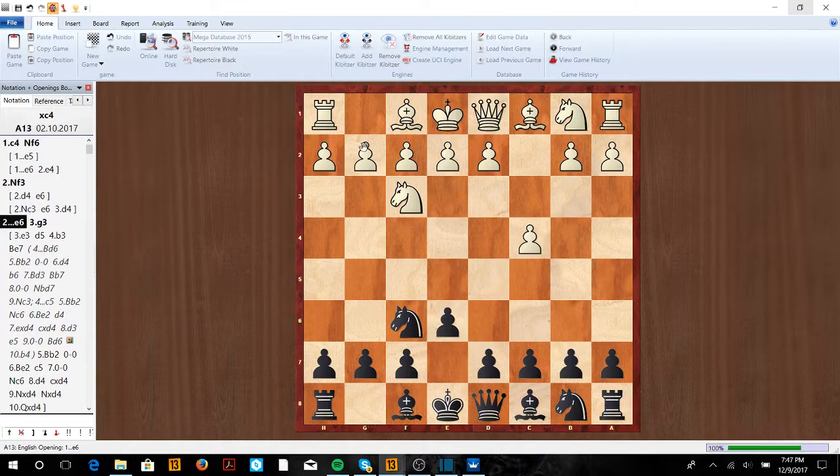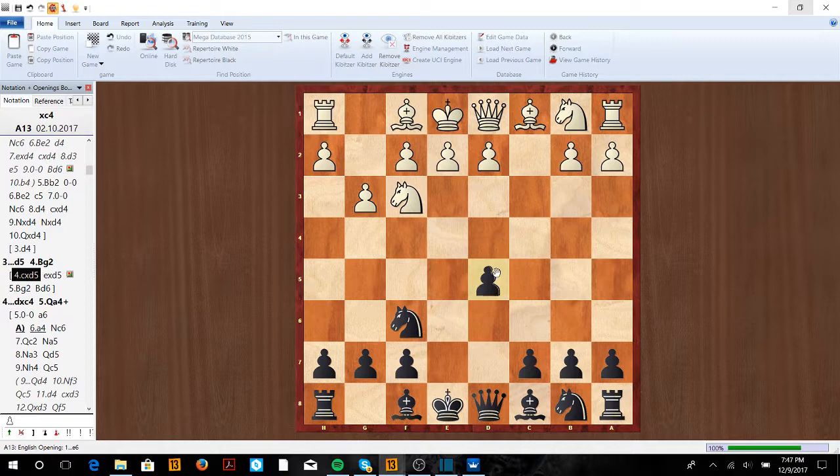Now e6. g3 is the most common line, and now d5. After Bg2, if they take on d5, we're going to have a very nice position. We go Bd6, we can castle kingside or even look at castling queenside, and there's really no issue in this position.